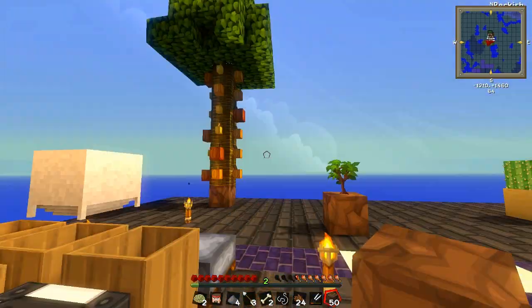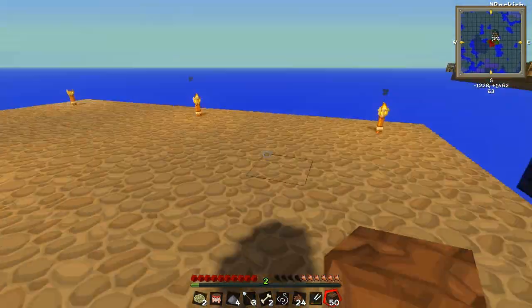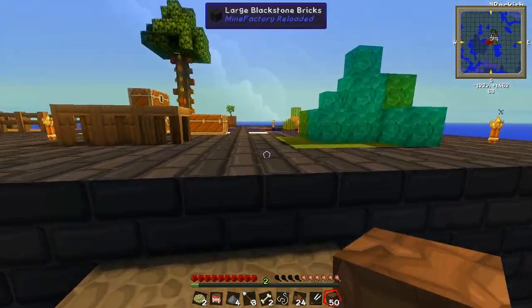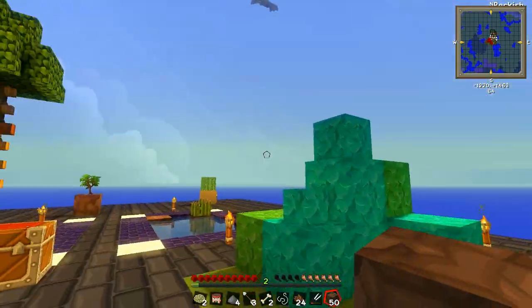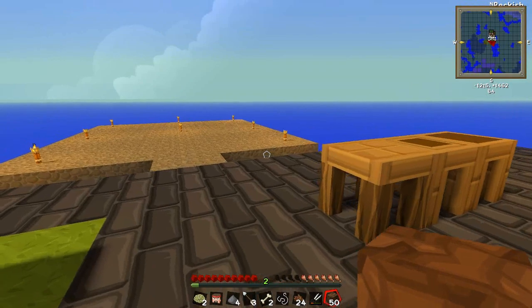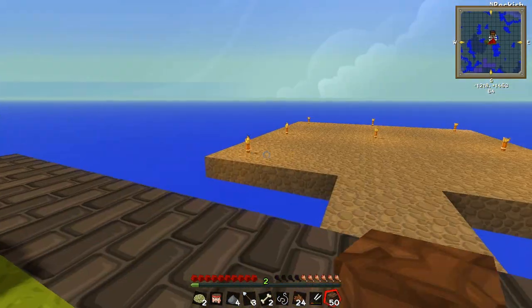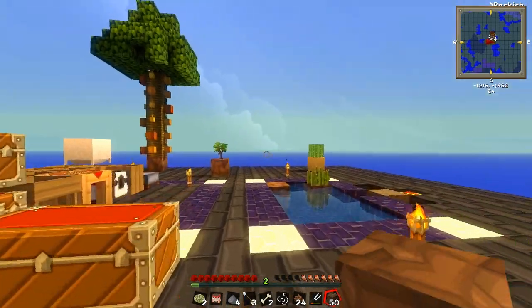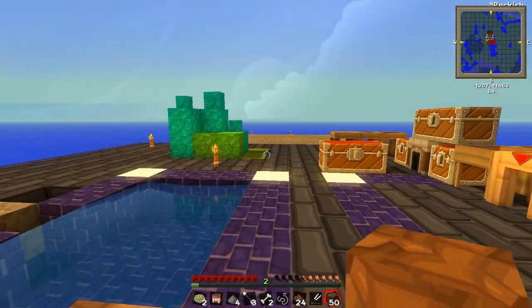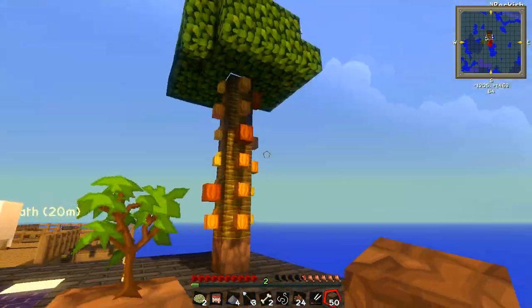What I want to do this episode is this stuff over here. I want a place to grow my trees, but I also want a place to grow animals and grow crops. Trees take up quite a lot of space. So what I think I might do is set this area over here for plants, crops, and animals, and then set another little platform over this side for trees, because trees only need one square of dirt — unless it's a jungle tree, of course.